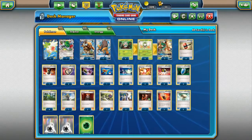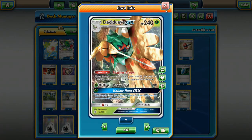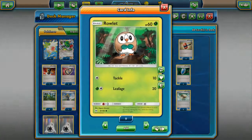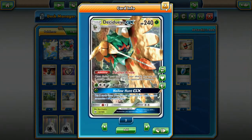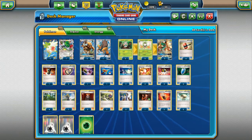Our turn one can look like: horn attack for 60, Fury Belt puts us to 70, then Feather Arrow pushes to 90 — which knocks out basically all basics that have a Stage 1 or Stage 2. I'd like another 1-1 line of Decidueye but they're extremely expensive right now — 14 to 16 packs. We're running 2 Shaymin and that's our Pokemon line — 11 Pokemon total.